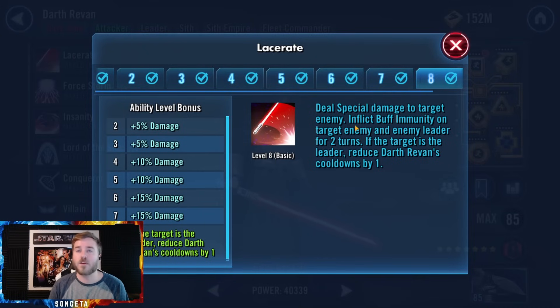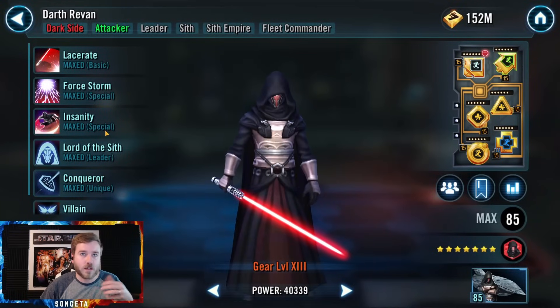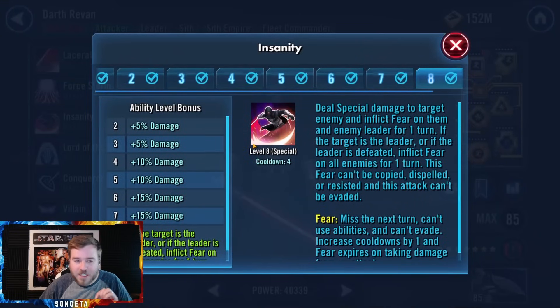The double basic does buff immunity, which is nice. But the most useful thing is when attacking the enemy leader — you reduce Darth Revan's cooldowns by one. So if you use your specials and they have cooldowns of two, using the basic on the enemy leader twice reduces your cooldowns by two. There's a lot of leverage you can make — decisions that will make the battle go better for you. You have to be very strategic with how you use him; there are a lot of intricacies.